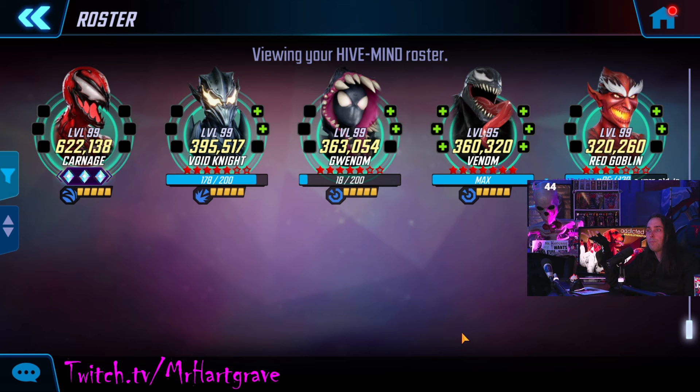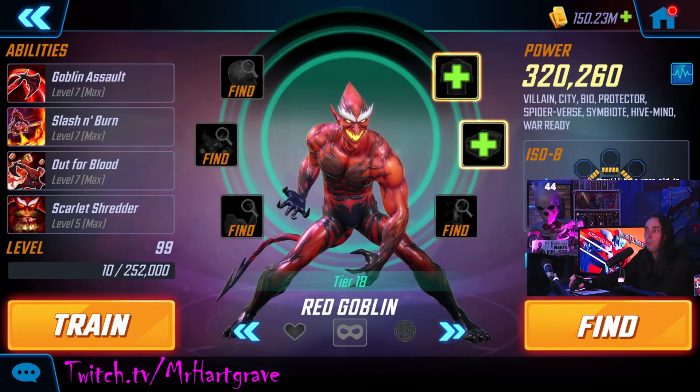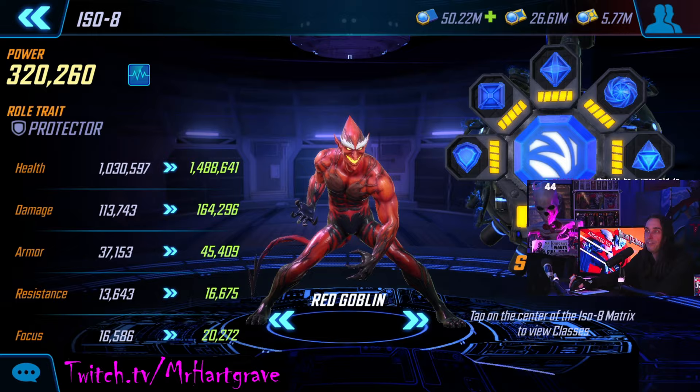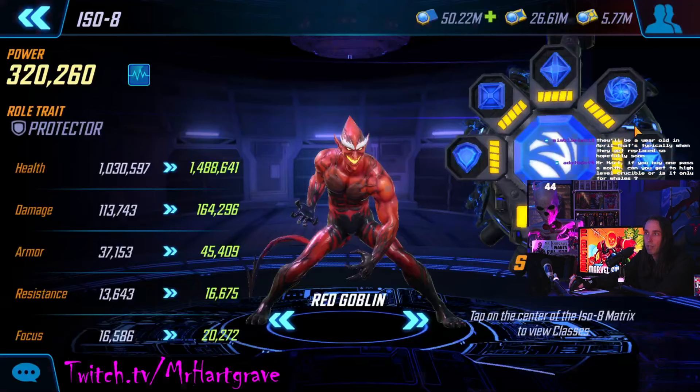I did buy an offer for Gwenham — I bought like a $20 offer on Gwenham, so this isn't entirely free to play, but it's approaching that. I did put three diamonds on Carnage, that's kind of a big move. Everybody's level 99 except for Venom — I like Venom on the team but I'm not 100% sold on bringing him to the moon. Tier 18 on most of them except for Venom. Isotope-8 level 5 on everybody. I bet everybody had the wrong isotope on Red Goblin too — people are sticking Raider on Red Goblin. Why the heck are we putting Raider on Red Goblin? He's a Striker.